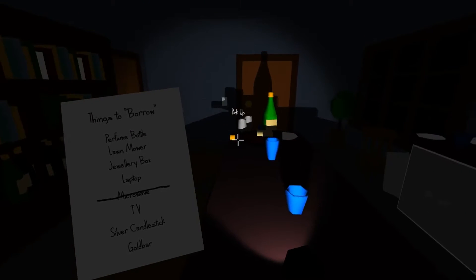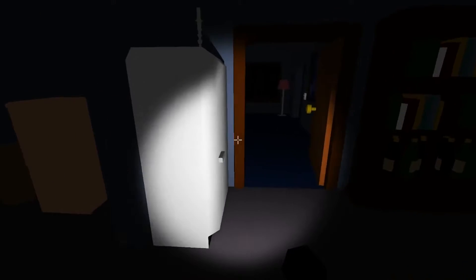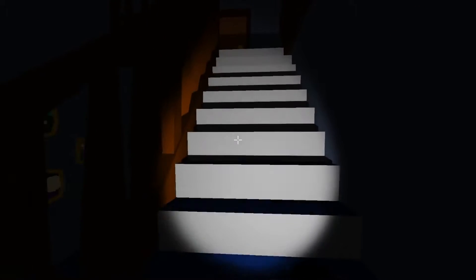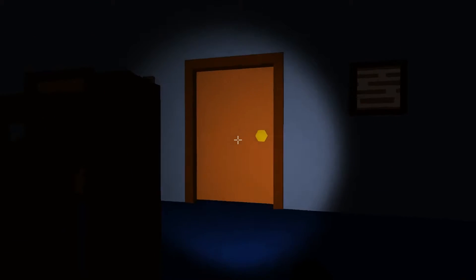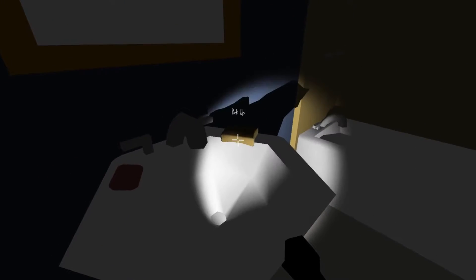I got a microwave, a laptop, a silver and a gold bar. This guy has gold bars at his house, damn! Alright, let's go upstairs — maybe we'll find something up here, maybe a laptop.